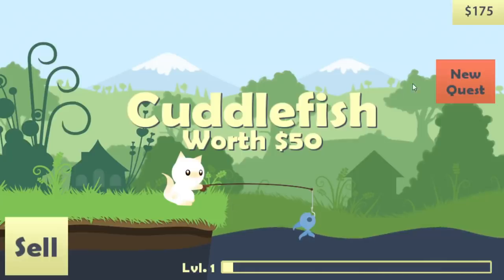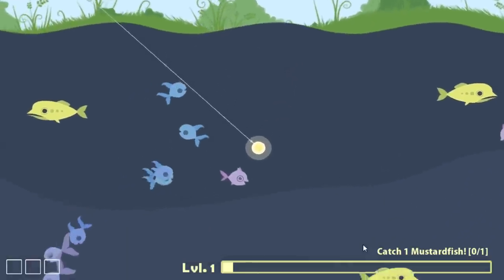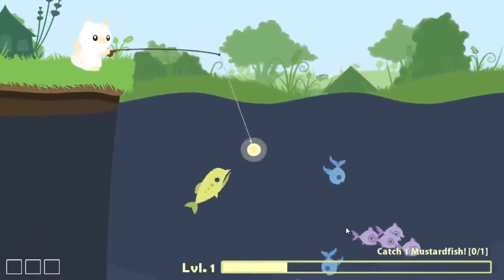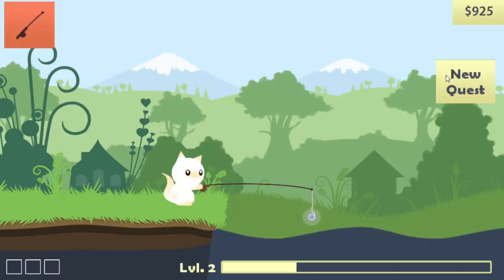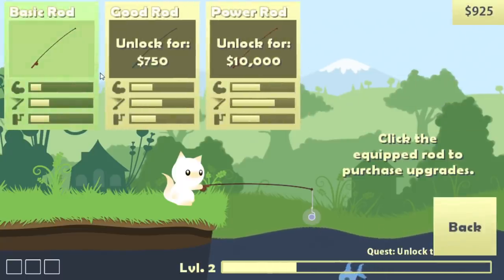We have a quest - what's our quest? Catch one mustard fish. I'm gonna assume that's the yellow fish. So we caught the purple one, now the blue one. That's a swooper worth two hundred dollars - tempting, but I want to see if that catches the mustard fish. And yes indeed it does. Let's sell that one because I need all the money I can get to upgrade, unlock the next rod. How much does it cost? 750, damn.